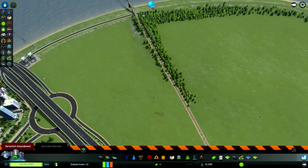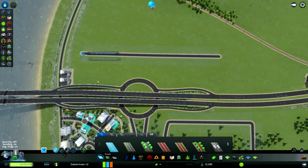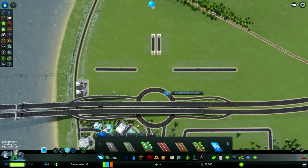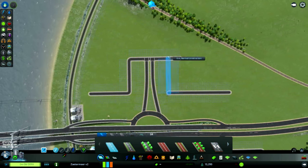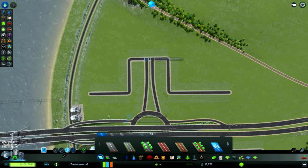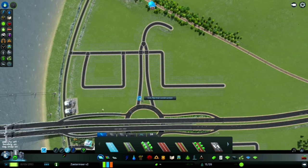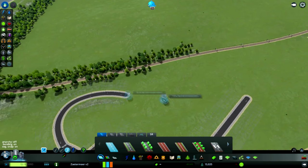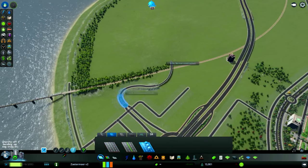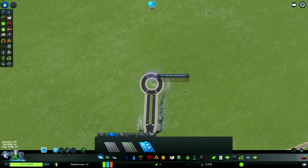Over here I wanted to have a small area - sort of like an industrial district. I don't quite know what you would call them, but usually just outside the city you have these districts where you have the larger supermarkets or other types of markets, whatever you would have in your country really. And an IKEA of course, because you can't not have an IKEA. So this is my designated IKEA zone - IKEA and more. And in hindsight I'm very happy with this area, one of my favourite areas so far.